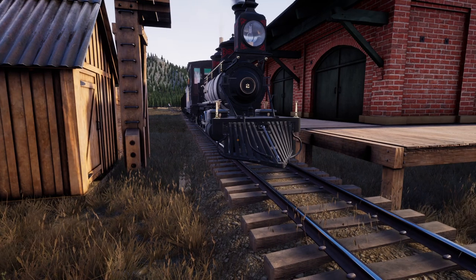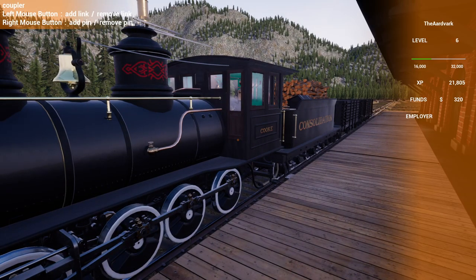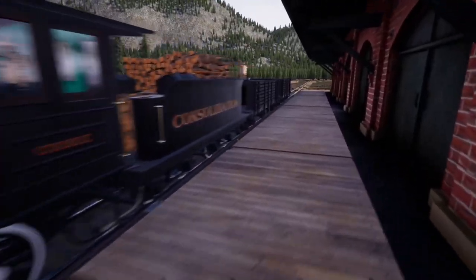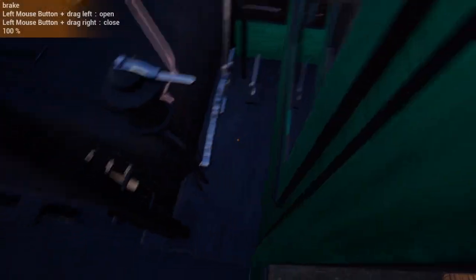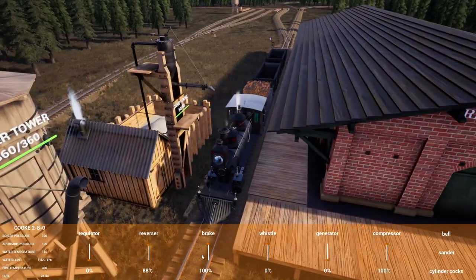Hello and welcome back to Railroads Online. Today we're back in the number two still and picked up another locomotive. We also picked up another couple of hopper cars, which are going to get thrown onto the Cook Consolidation 2-8-0 — our big beautiful locomotive, the one that we'll be using.